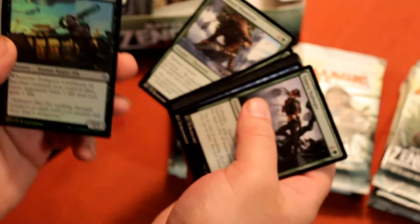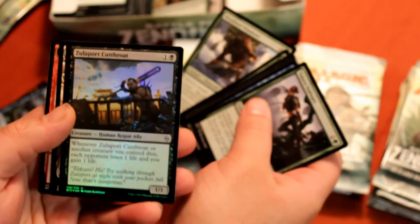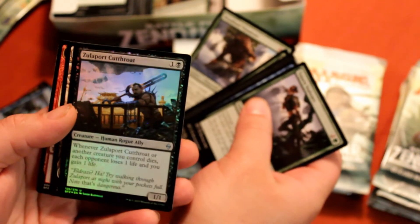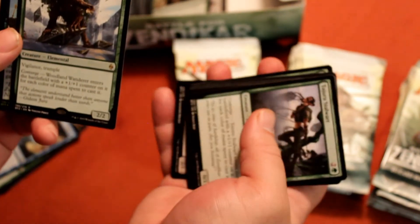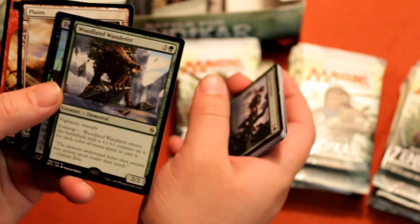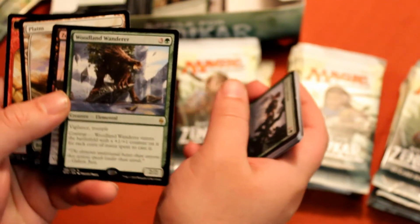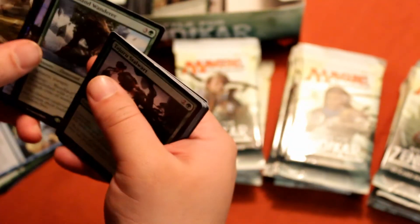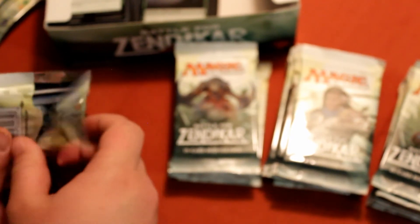Foil Kalastria Cutthroat — another very nice ally card for the black-white ally deck. And a Woodland Wanderer. I think Woodland Wanderer in a five-color deck, especially with Hardened Scales, is going to be so much nicer. I think it just needs some extra cards around it and it could be broken.